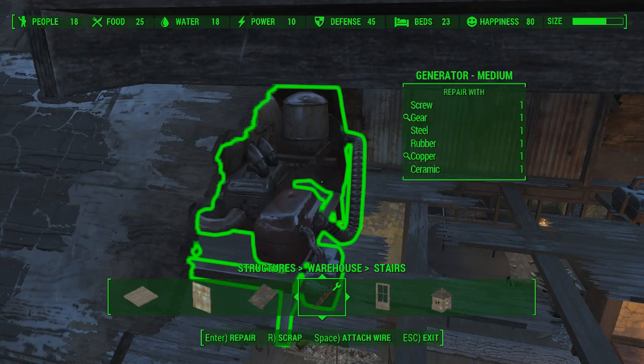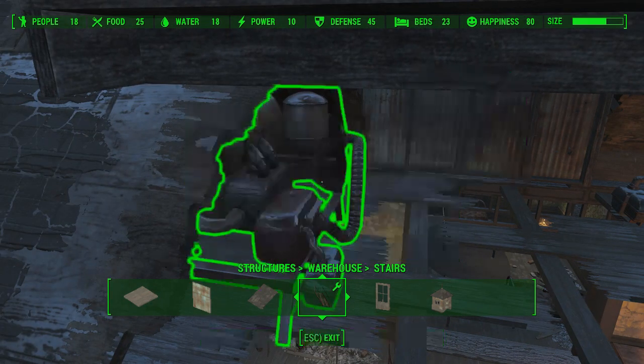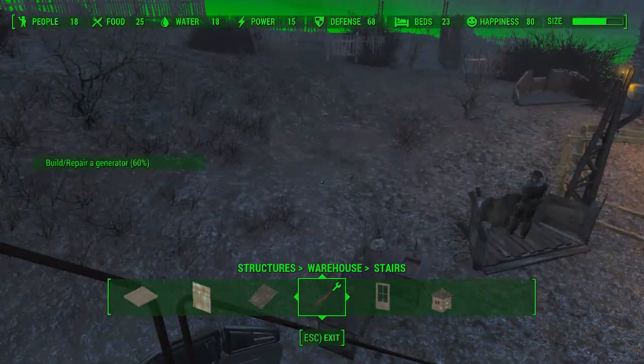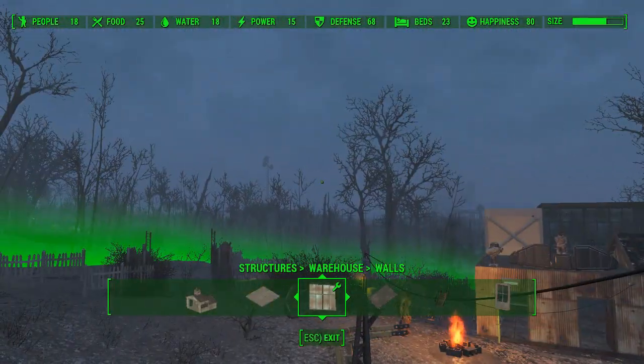There are two generators and one of them is broken. The power has now gone back up to 15, what it was before. But as you can see, the percentage there hasn't gone to 100% — that means you have to build another generator.